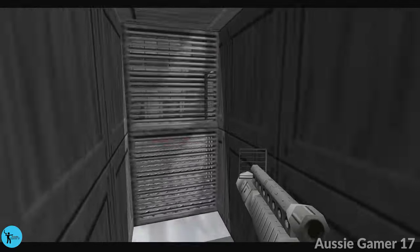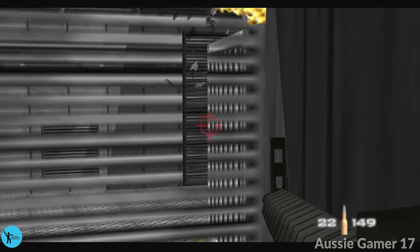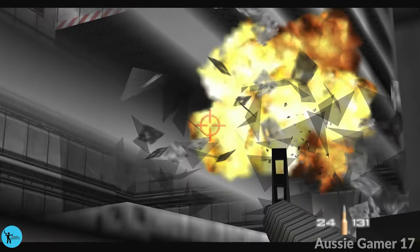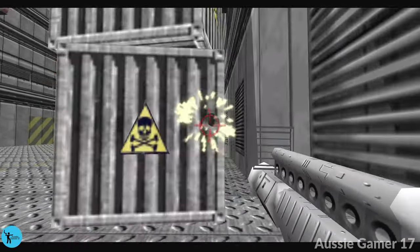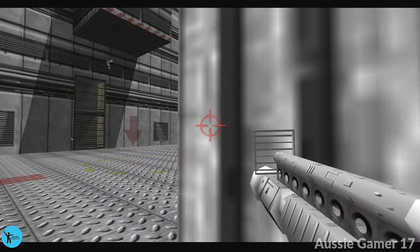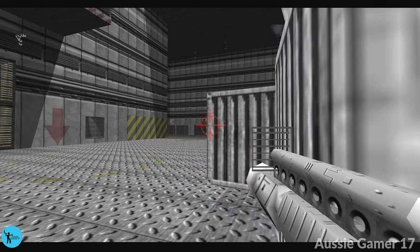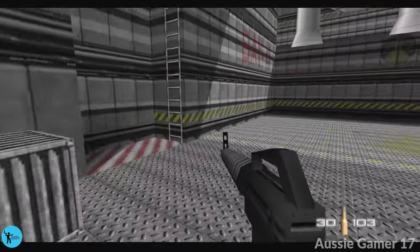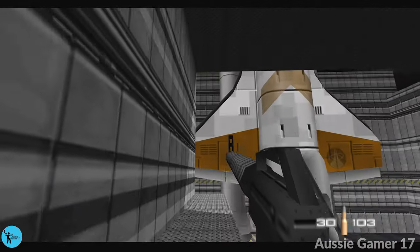I've been doing some practice runs for my Double O Agent run of this level — that video will be next. Once you get to this grate here, don't run out — take out the turret right in front of us. There will be one or two enemies through that other vent over there; take out both of them if there are two. Take out both turrets while still inside the vent, then duck behind this box for cover. You very rarely get shot there, and you can also shoot the last turret from behind the box without it being able to get you.